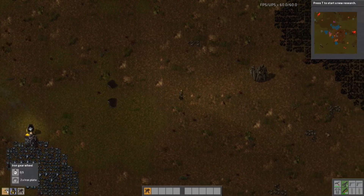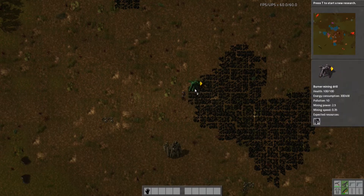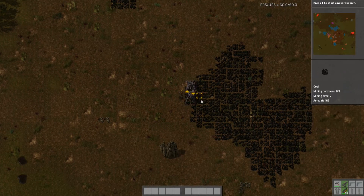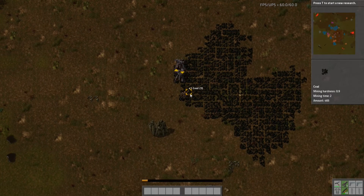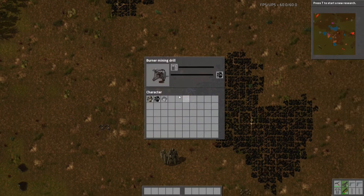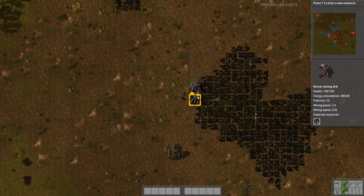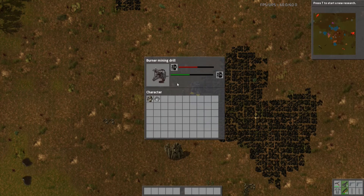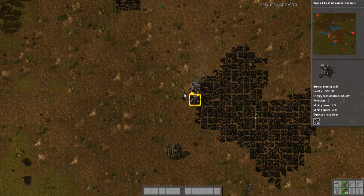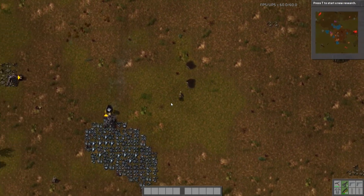You can see it crafting all the sub-components and then the drill. This is a cool trick I learned from a YouTube video — a great way to automate right off the bat. This whole game is all about automation. What these are going to do is mine up coal and give it to the other guy — they'll keep themselves supplied. When I want some coal I can just control click those and grab coal out to put in other machines.